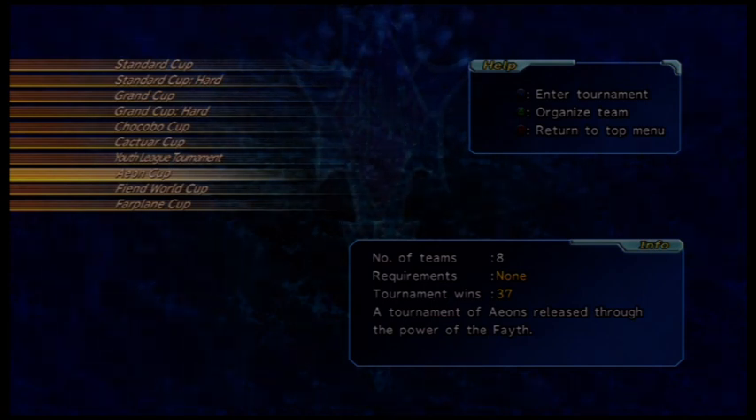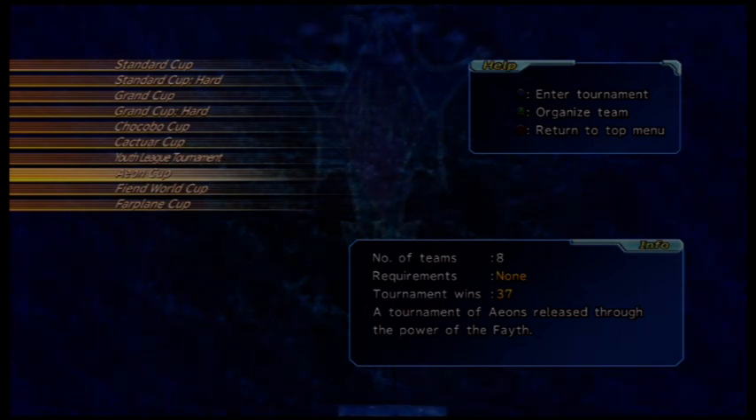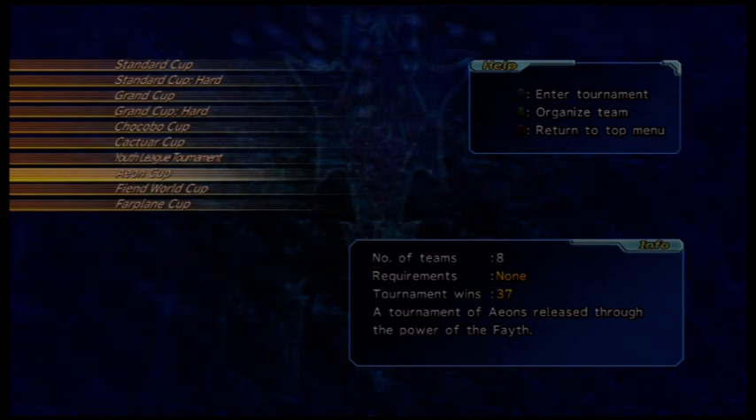Fun side note: by releasing Flamblanco, you release Shiva, who has the same strength as Shiva from the main story. She is a great place to AP grind — it's how I mastered all of my dress spheres very quickly. All you need is an AP Egg and you can gain AP like crazy.